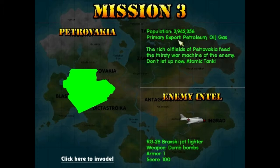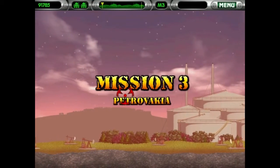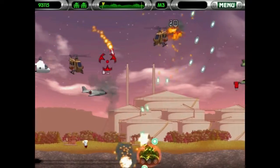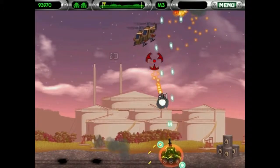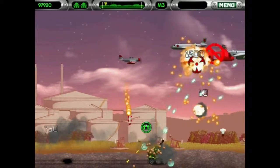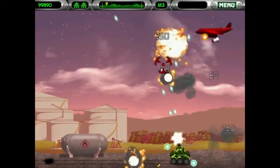Petrovkaya! Framework export: petroleum, oil and gas. The rich oil fields of Petrovkaya feed the thirsty war machine of the enemy. Don't let up now, atomic tank! Prepare for battle! These helicopters are quite resilient. This helicopter's quite resilient.